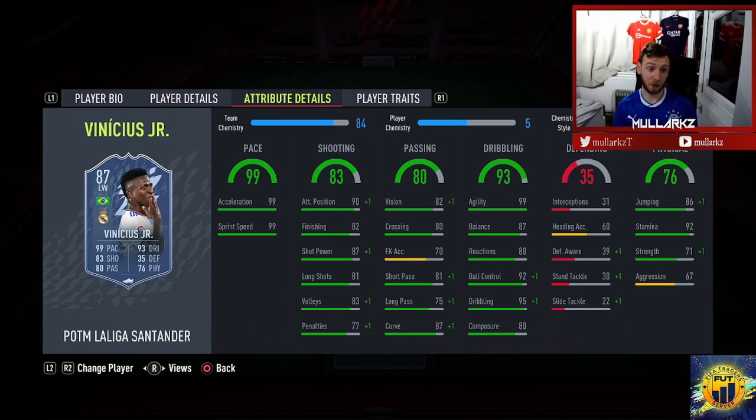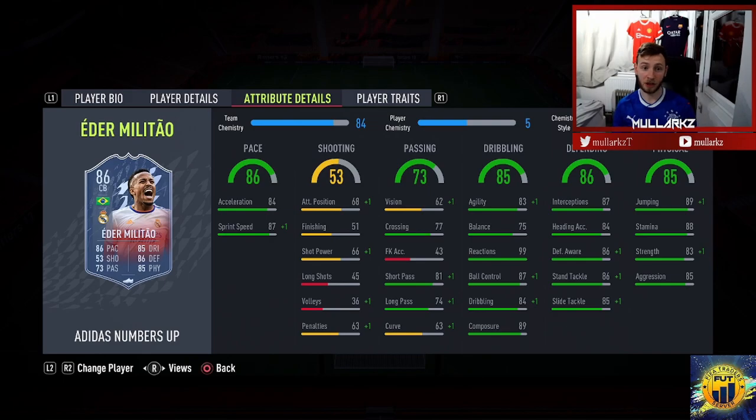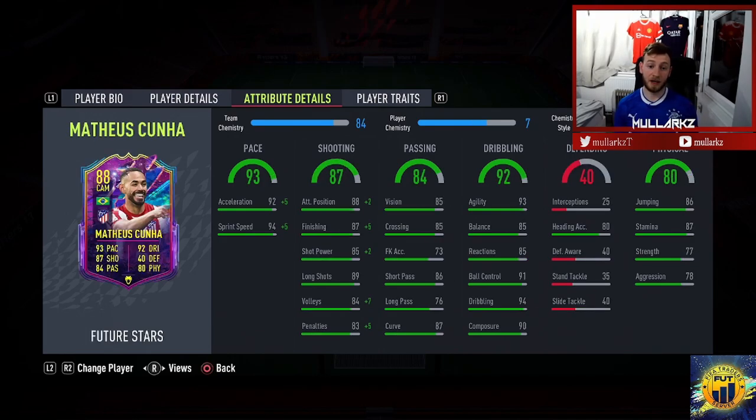Last but not least — Adidas Numbers Up Eder Militao. This card is an absolute beast. He's pacey, strong, 83 agility for a center-back, and another strong link for Cuña. I would definitely be looking at getting some of these cards if you want to get Cuña in on 10 chemistry — unless you've got icons or Brazilians around him, you'll need some of these.